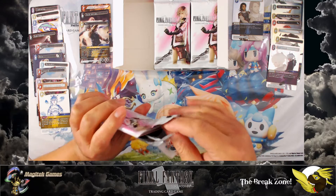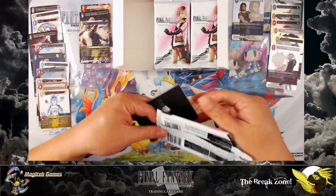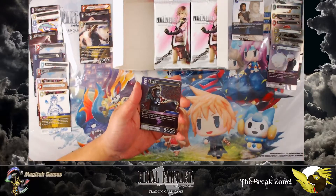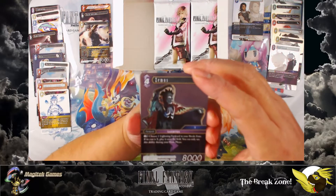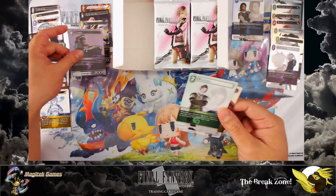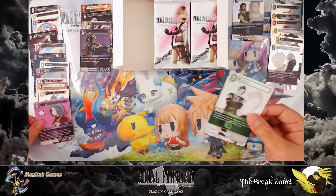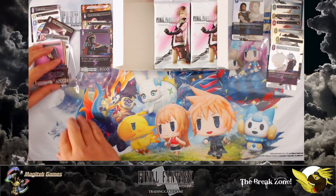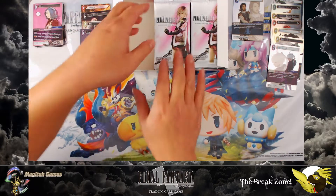Alright, this one I'm going to pull from the top. There we go — almost dropped it. Foil Zemus! A little purple shark. And Ilua — wow, that was a lightning pack. Alright, let's put that up as a nice little stack. Four legendaries so far, first stack!